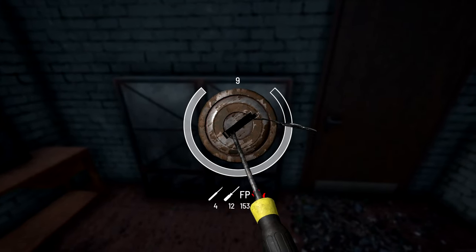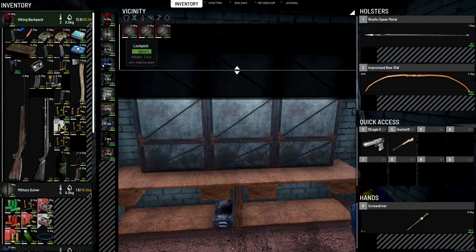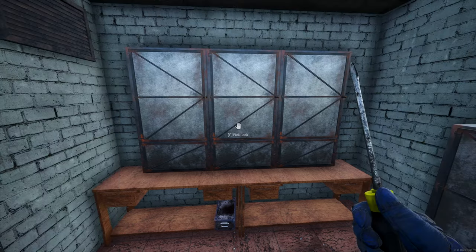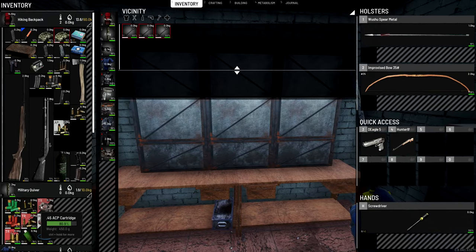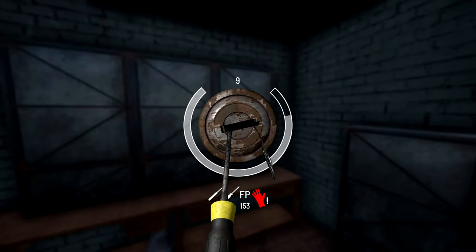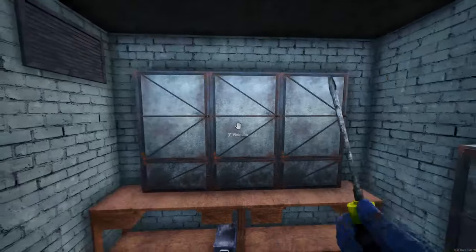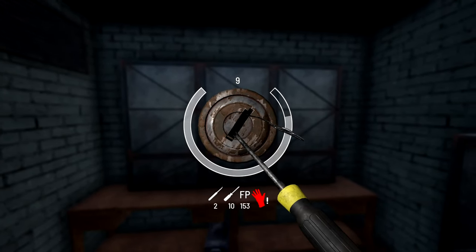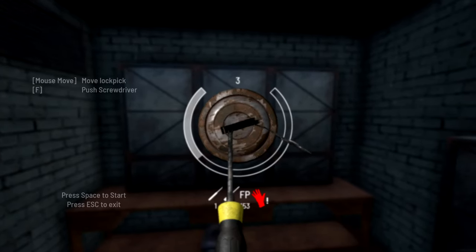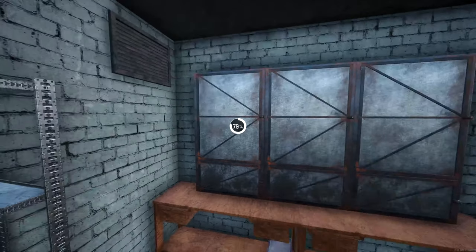Speaking of vehicles, planes will be the next vehicle to be set back to active again. Although I was kind of hoping for the bikes, actually, because there is a screenshot of the bike's modular system rework and it doesn't look too bad — it looks quite cool. So I was kind of hoping those would be next, but they've gone for the planes. I'm guessing because that has less moving parts — you're not really going to go crazy and build an apocalyptic vehicle on a plane, are you?